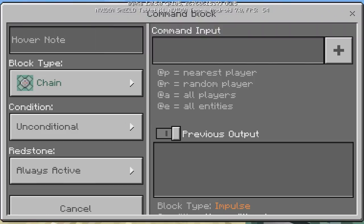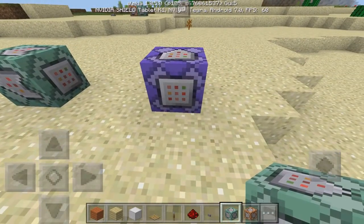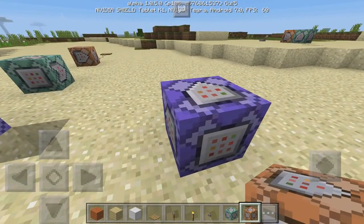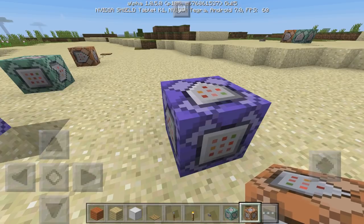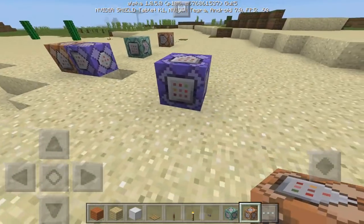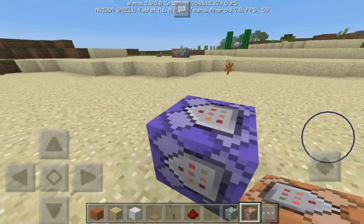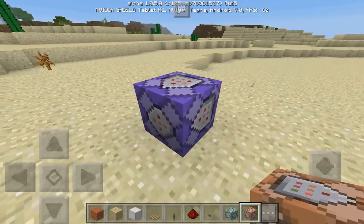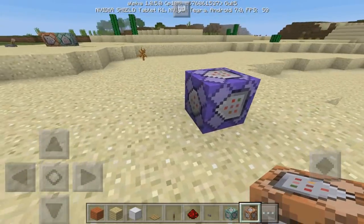Moving on to the repeat block — if you go into block type and select repeat, it's kind of what you'd expect: it's on a loop and will continuously activate. If you set a command, maybe a weather command or a way to give blocks to certain players, it will continuously give that block to the player on a loop. I do like the repeat ones, but you have to be very careful because if you use a crazy amount of repeat blocks you have the potential risk of crashing your game, especially on Minecraft Pocket Edition.